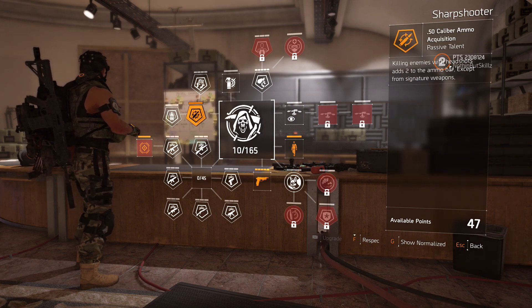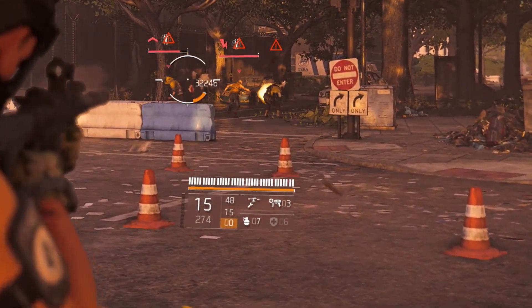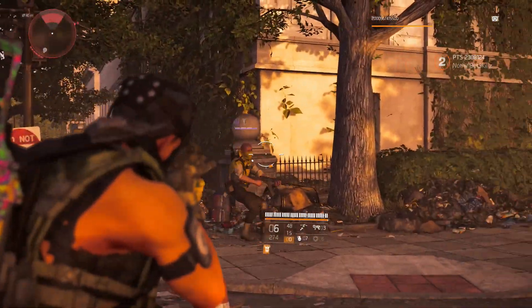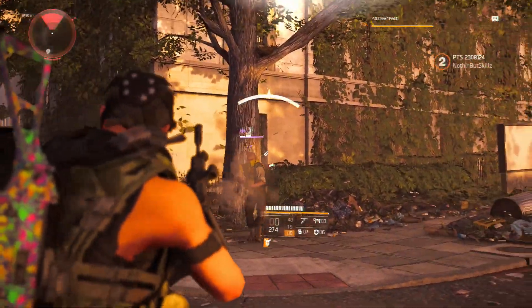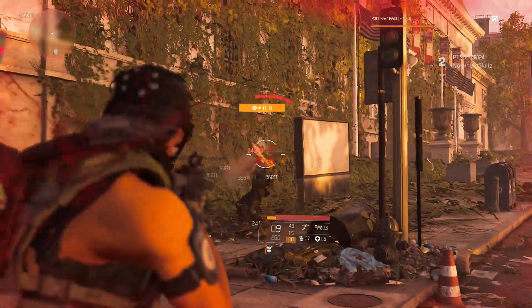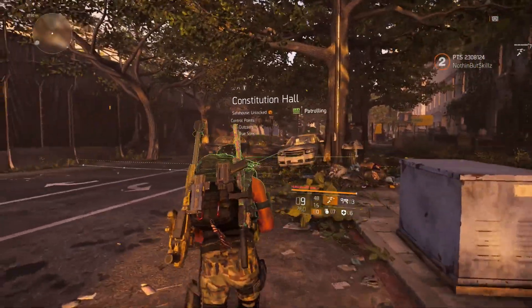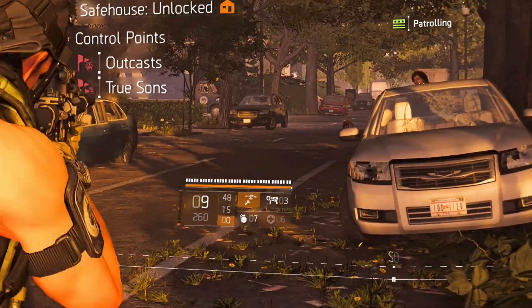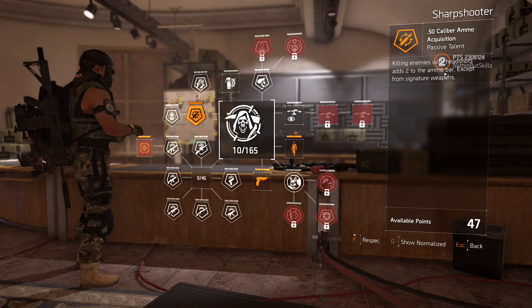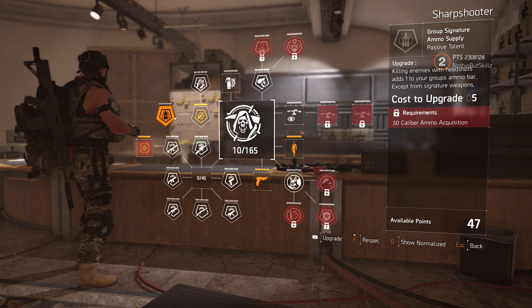When I get a kill I'll zoom in so you can see it. Right next to where it says 20 out of 274 bullets there's a bar — you can barely see it. Once I get a kill you can actually see it started adding ammo to that bar. Once you fill this up with headshots it will start to drop signature ammo for you and your team. This is a great change because now you know exactly when and how you'll get signature ammo.